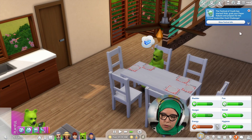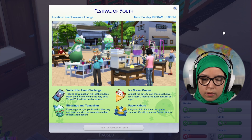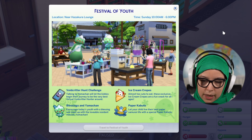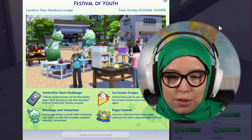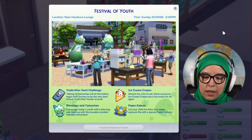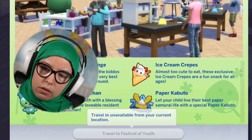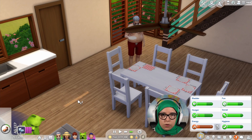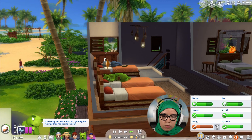The Festival of Youth has started! 'Kids, grab your paper kabuto and prepare for the virtual void critter hunt challenge.' I know we're in the middle of Sulani but I'd really like to go — talking to Yamachan lets the kiddos begin their journey to being the best virtual void critter hunter. Ice cream crepes, paper kabuto, blessings from Yamachan. Let's do it! But travel is unavailable from my current location — makes sense. I shouldn't be able to jet off from Hawaii to Japan for the Festival of Youth, but I really wish I could.